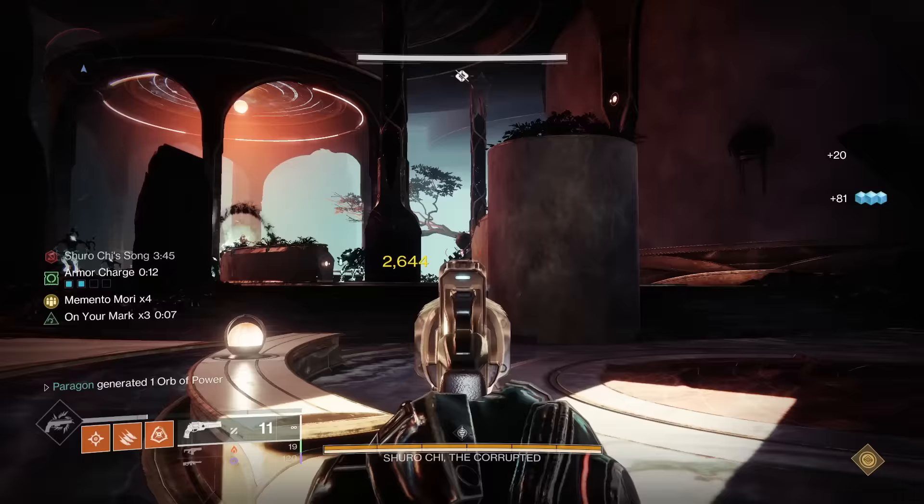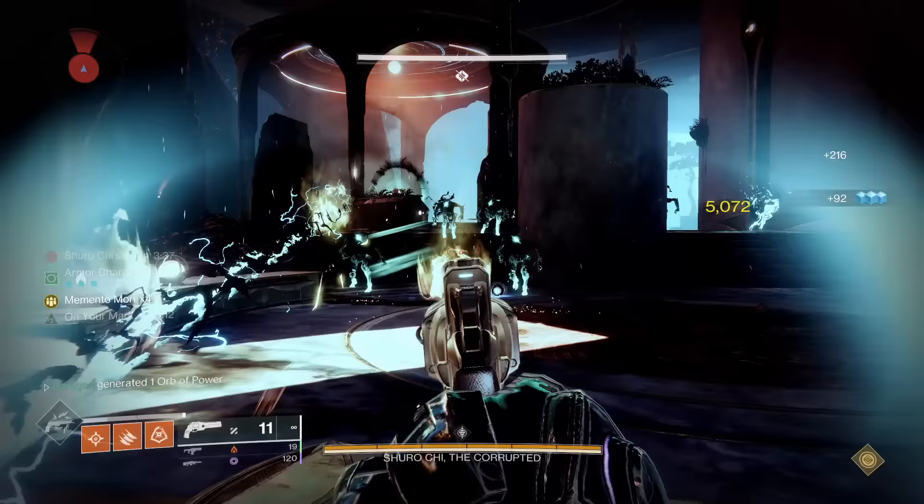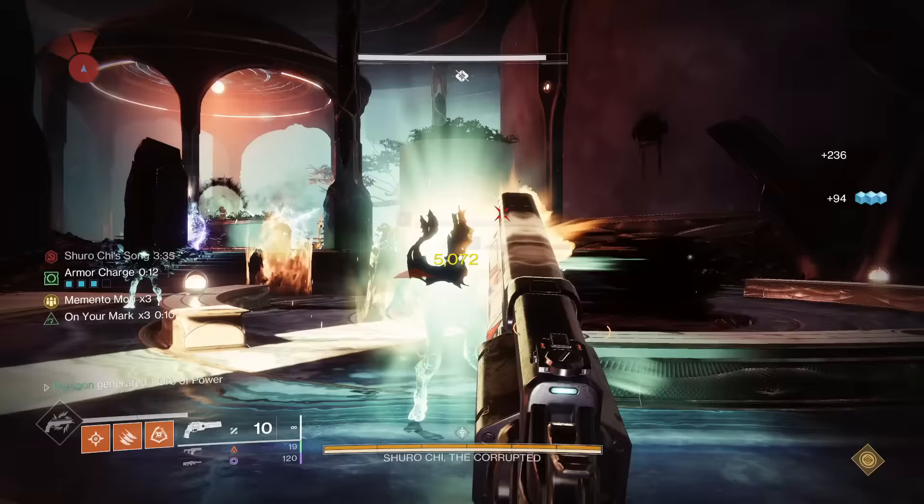Starting off with Ace of Spades — its catalyst Funeral Pyre causes Firefly to deal more damage while Memento Mori is active. You get a better Firefly that isn't the best in the game. B tier catalyst.